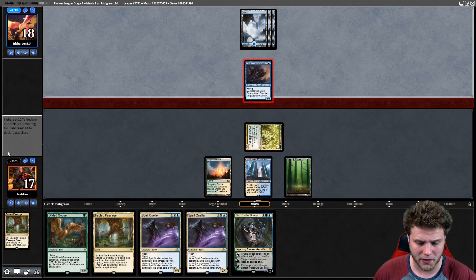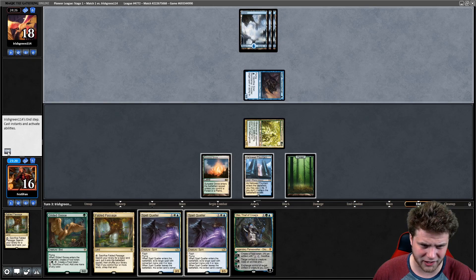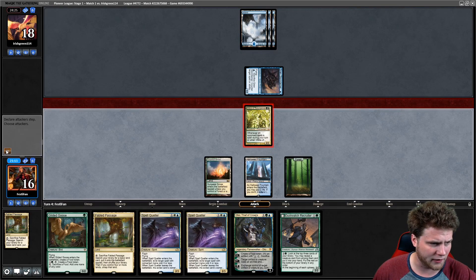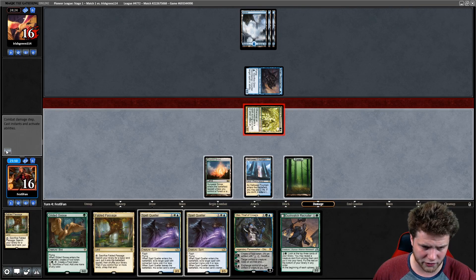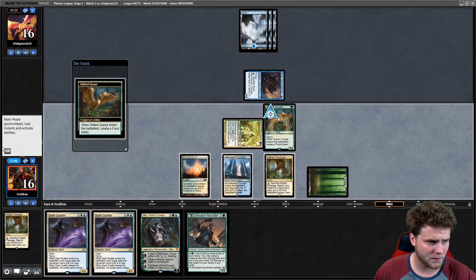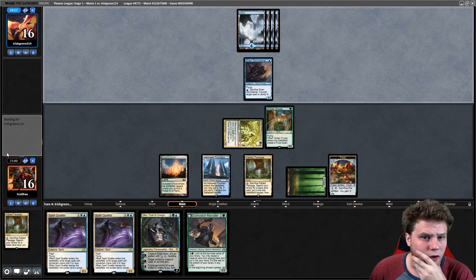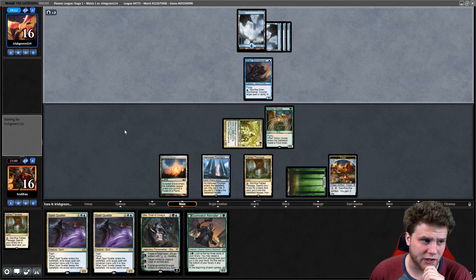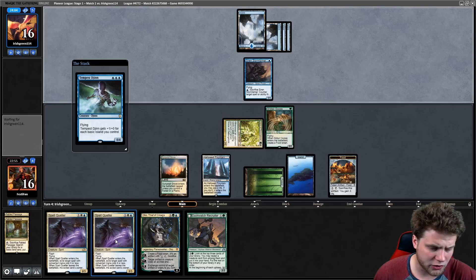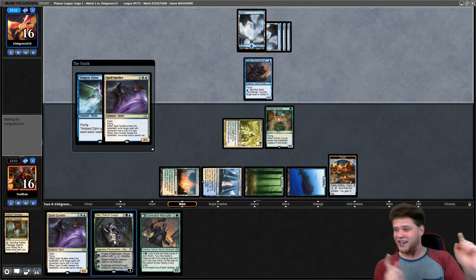If we just deal with their Tempest Djinn or whatever — ouch, down to 16. It's pretty tough for them to play anything here, but we kind of can't play stuff either. We will attack and now just play a Gilded Goose — land, go. Generate some extra mana and then start casting more stuff next turn. Something like a Master of Waves is pretty annoying, but I think we'll try to run out Spell Queller. Even if it gets countered by a Siren Stormtamer, we just activate and it becomes an Elk — Tempest Elk.